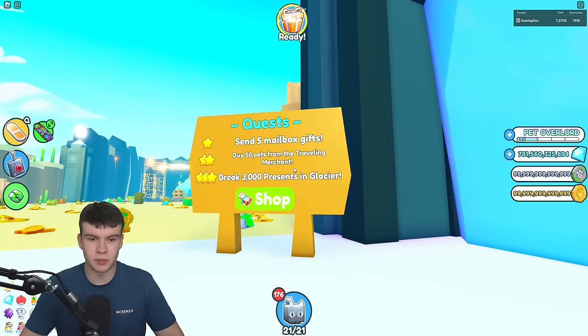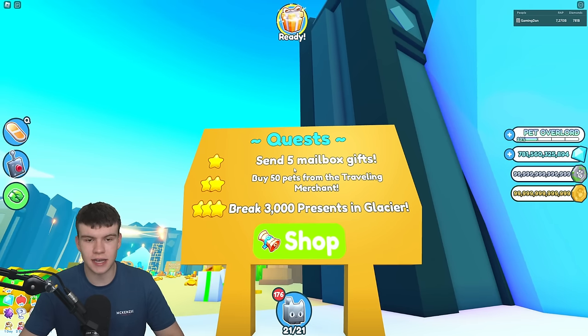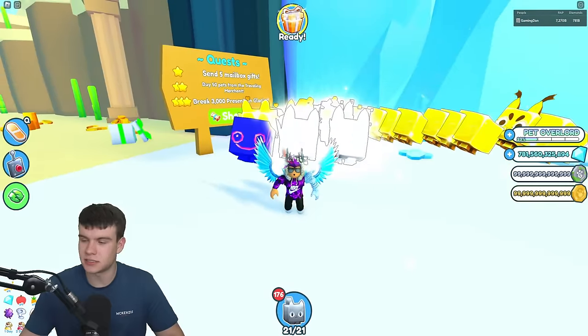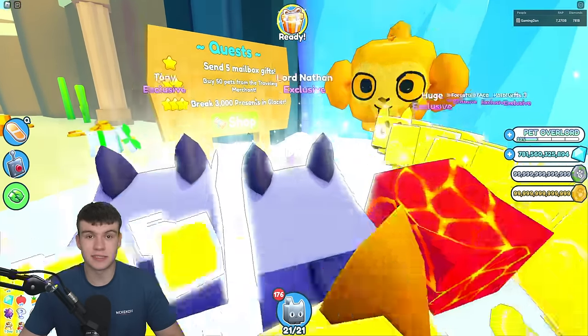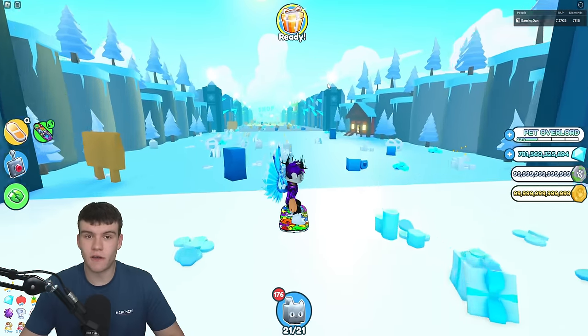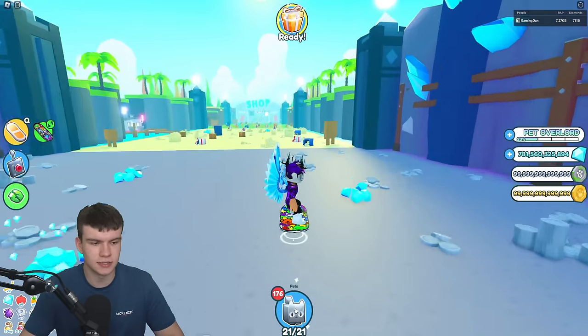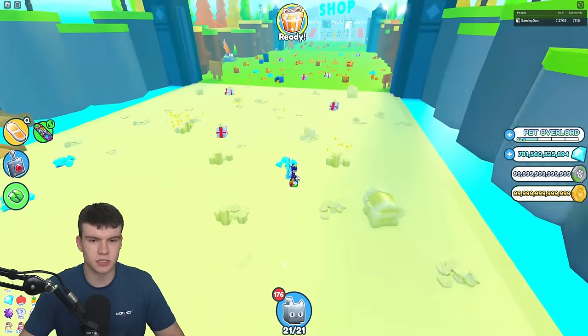This one is super easy — buy 50 pets from the Traveler Merchant. That's super easy. Send five mailbox gifts — that's easy too. The Traveler Merchant and mailbox gift quests are literally just a few points each but super easy to complete. Let's quickly go do the mailbox gifts right now.